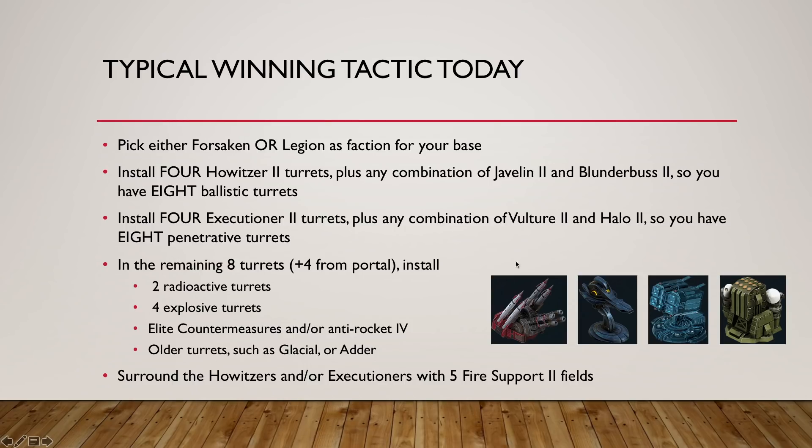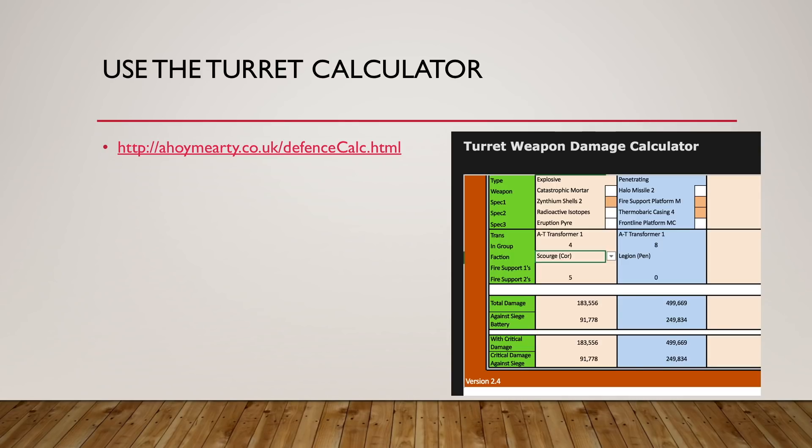That's where you mix the rest: four explosive, two radioactive, some elite countermeasures, some adder turrets, a glacial turret, an anti-rocket turret — up to you. Going forward, when Kixai completes the radioactive and explosive groups, you can only have three complete groups with 24 turrets, each group being eight. From all six damage types — assuming eventually there will be a corrosive and a concussive set — you're going to have to pick three and roll with that, then pick the factions that match one of your three groups. To calculate damage, I strongly recommend the turret calculator available through the Forsaken Council website or ahoymehearti.co.uk — that's what I use to factor in fire supports, faction bonuses, specials, and damage type.